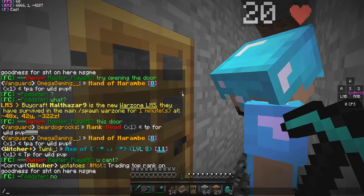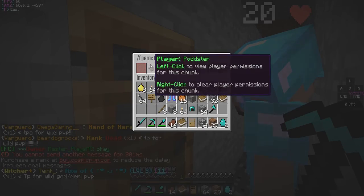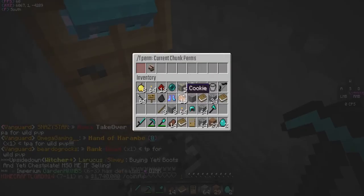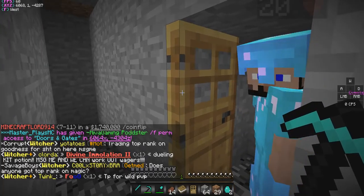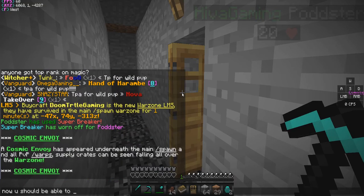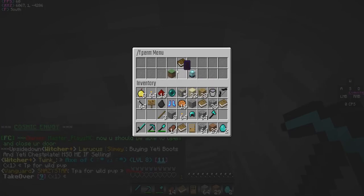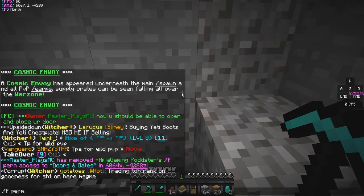I'll have to fix that. Current chunk permissions — what if I'm not in that chunk? Let me go in here and mind this place out of it. Oh, it was just the wrong chunk. Here we go — now you should be able to open and close. It's a different chunk, so if I do slash perm current chunk it's different. I'll just remove that chunk from here.